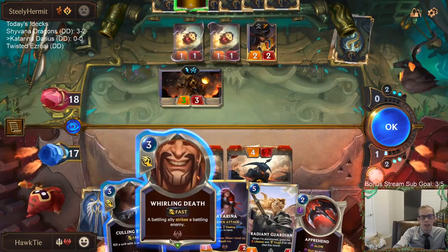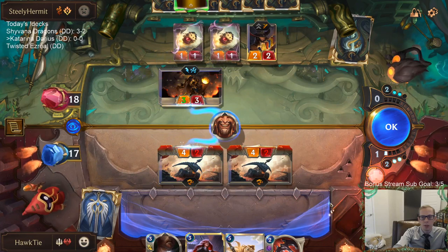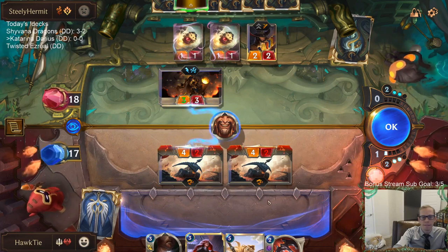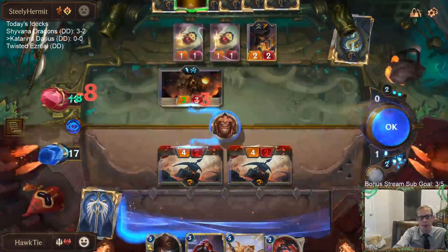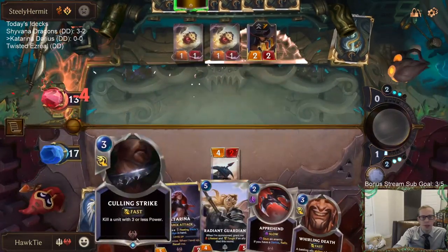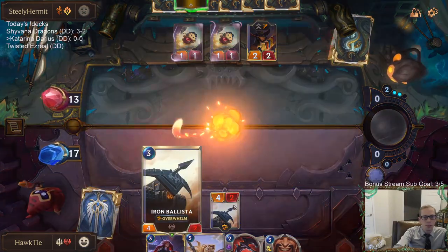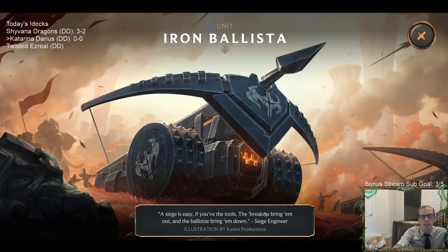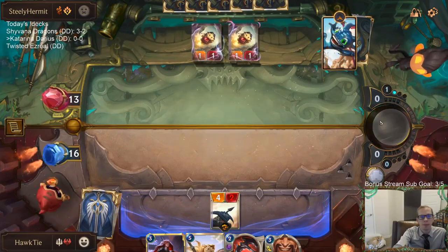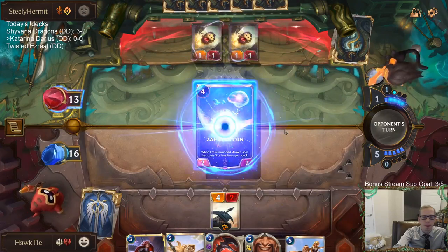I'm worried about Mystic Shot if I go Whirling Death — they could just Mystic Shot me. This is a great Whirling Death opportunity though. I want to save Culling Strike for the Fate, so I'm going to let this happen and Culling Strike the Fate. You think this should be called Iron Battering Ram? It's not like a battering ram — it sits in the back of the battlefield and shoots arrows.